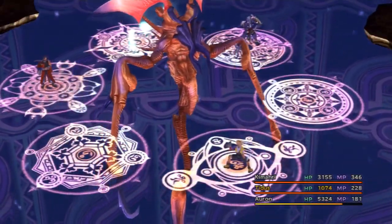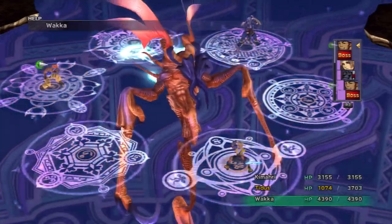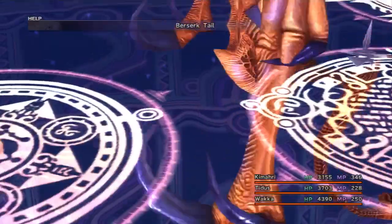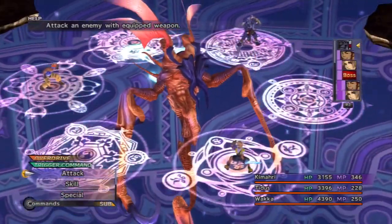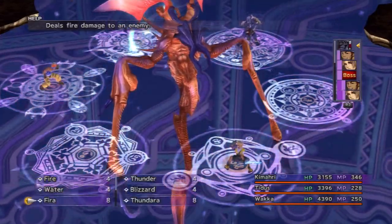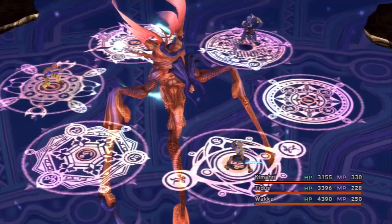Just keep on having Tidus defend. Wakka — I'm going to have him use an X-Potion on Tidus. You could also bring in Yuna to use Curaga, but I want Wakka to get his participation credit. I can't believe how well I'm doing against that. So let's just keep on going with Double Cast — any level 3 elemental spell will do. He's not strong against anything, but it gets the job done.